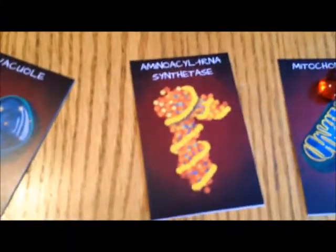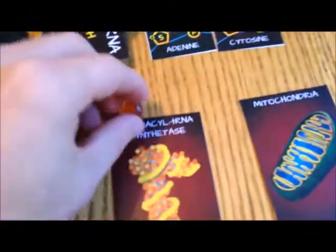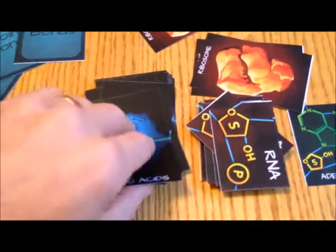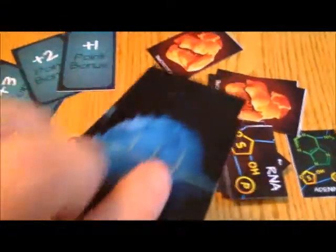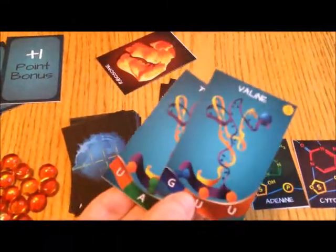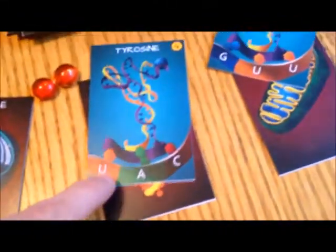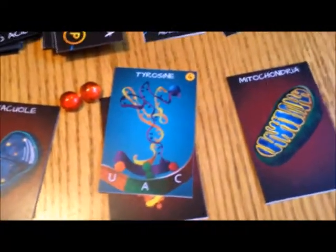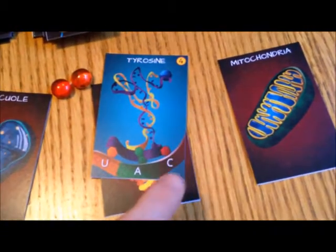The third card is the trade card — the aminoacyl-tRNA synthetase. With this card, you pay two ATP energy tokens and then pick up two amino acid cards, look at them, and choose one. The other one goes back on top face down. On the amino acid cards you'll see your tRNA molecule, your amino acid, and your mRNA strand at the bottom — which is what you're trying to match with your RNA cards.